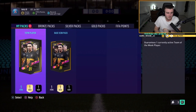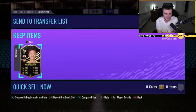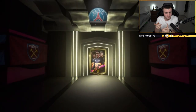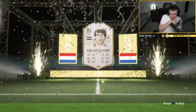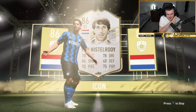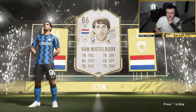Now we've got Kells' base icon pack and a Team of the Week pack as well. Let's start with the TOTW pack. No walkout in the Team of the Week pack. I was scared we'd get a Japanese inform followed by a Japanese icon. Dutch striker — Ruud Van Nistelrooy, 86. That might be the worst one we've had so far. That's rough, man. That's unfortunate.